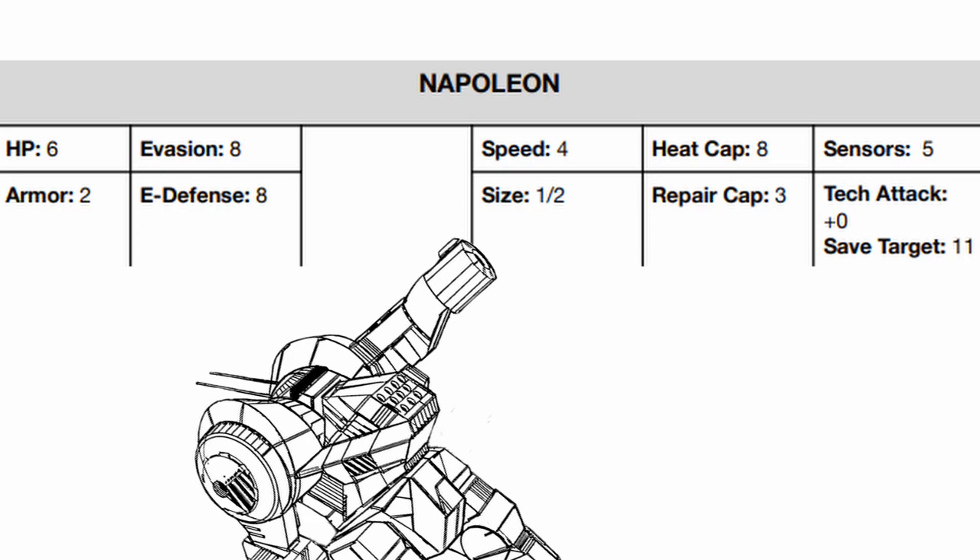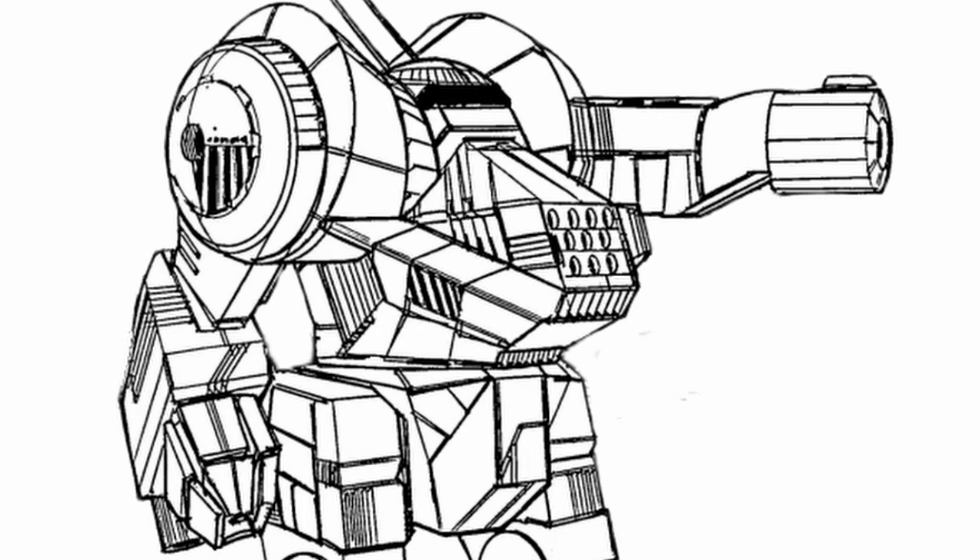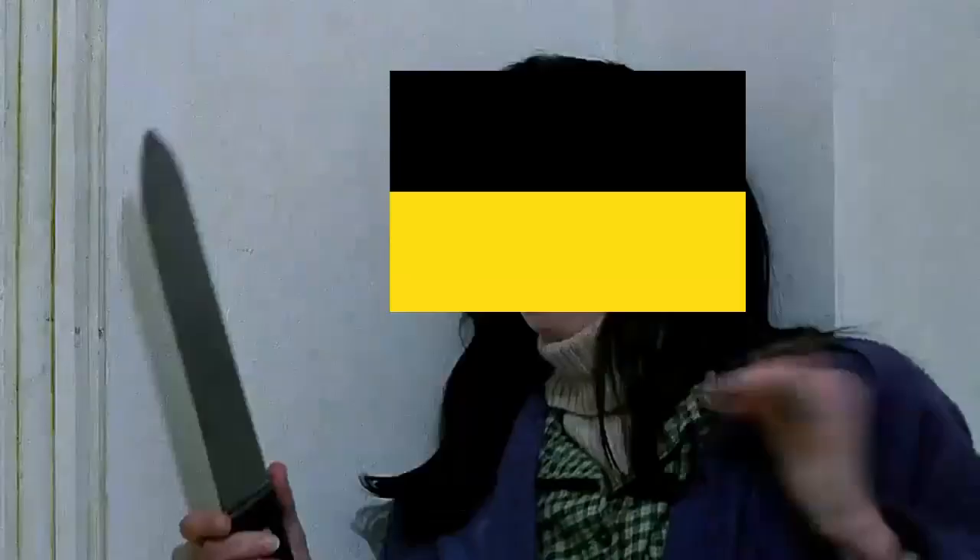It is the first mech in the Trash Talk series to be size one-half. So what does size one-half do? Nothing for the most part, except some systems and traits might affect it differently — and if your GM likes fighting in tight corridors only a person could walk through, Napoleon can basically act like a horror movie antagonist.